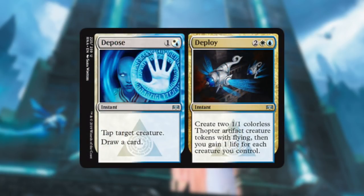Depose // Deploy — I could almost call this removal. Depose lets you tap a creature and draw a card — half removal, since you're tapping a creature. If you need to get through for damage or want to prevent an attack or cycle for something you need, that's great. The Deploy side is four mana at instant speed to create two 1/1 Thopter tokens. You can block with them, gain life from them — gaining two right there plus whatever other creatures you have. I love the Deploy part.